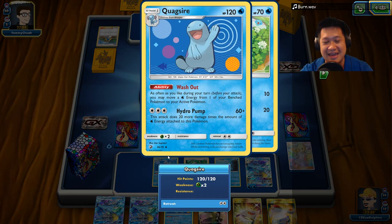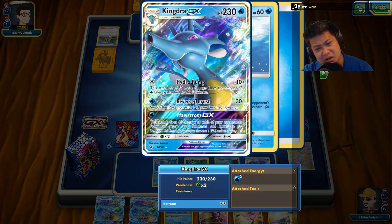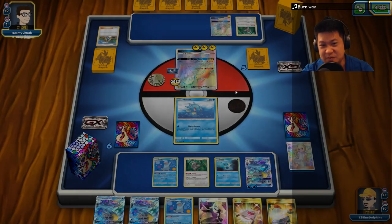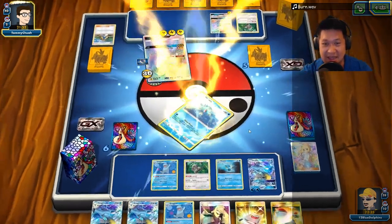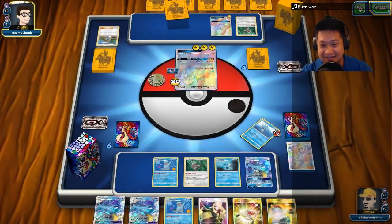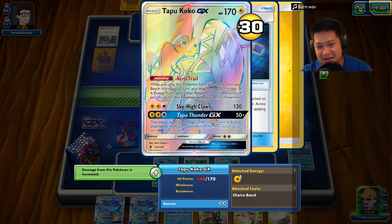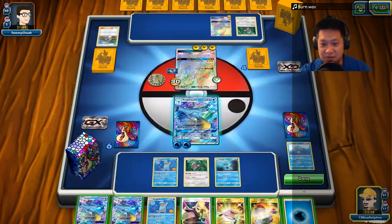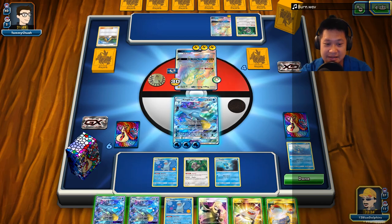Quagsire is like, eh. I'm thinking I may need a Wish Baton here too. Damage is pretty darn good and saving three energies would be very nice. Quagsire hasn't done much yet. Sky High Claw is like, well, this guy's Kingdra is too expensive. Donald's just bricked. So send this out — this is 140 damage. There's the water energy I need. There's a Kingdra.